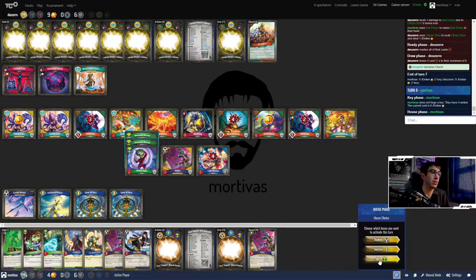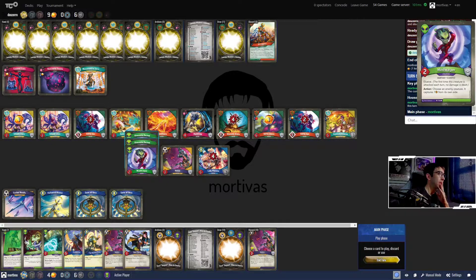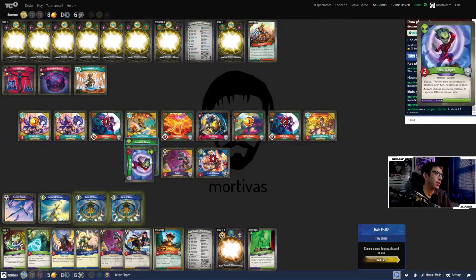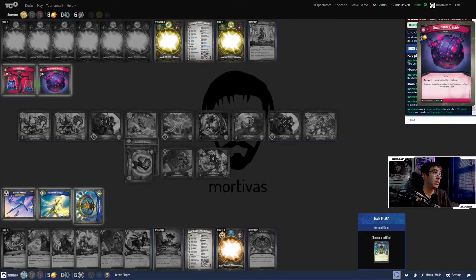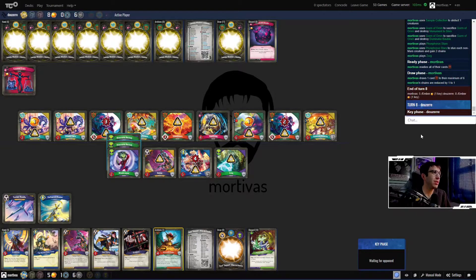This Phosphorus Stars is going to be great. They have 'purge a creature with power five or higher' which could also be good, but this Mars turn is pretty tough to deny. So we sample collect the Blossom Drake — Action One onto the Blossom Drake, sample collect the Blossom Drake, Gorm of Om the Monument Districts, Gorm of Om the Dominator Bobble, play Phosphorus Stars to stun absolutely everything, then play out Zorg. It's like we're playing Reversal and all we've got are Reversal attacks.